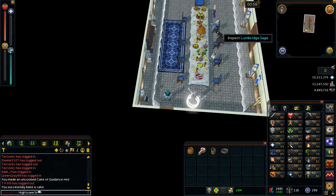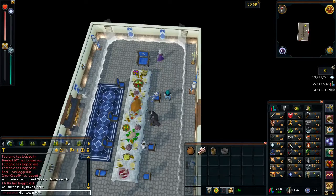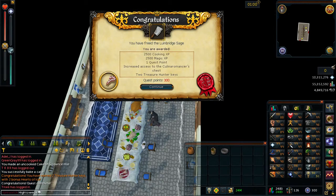Go back round to the Lumbridge Sage and use the cake on the Lumbridge Sage — that should be the sub-quest complete. Congratulations, you've completed Recipe for Disaster: Freeing the Lumbridge Sage. You're awarded with 2,500 Cooking XP, 2,500 Magic XP, one quest point, increased access to the Culinaromancer's Chest, and two treasure hunter keys.